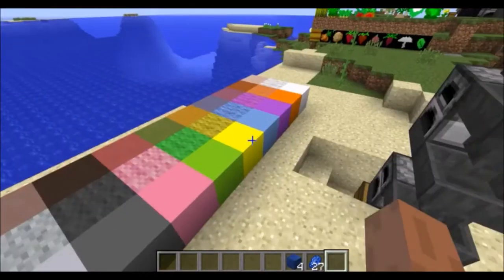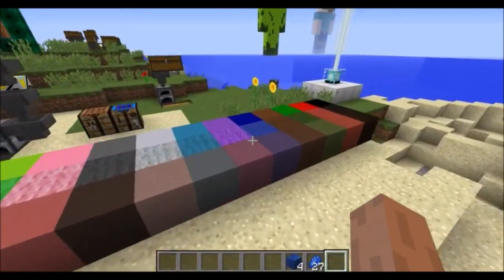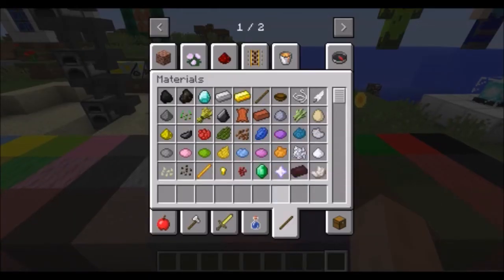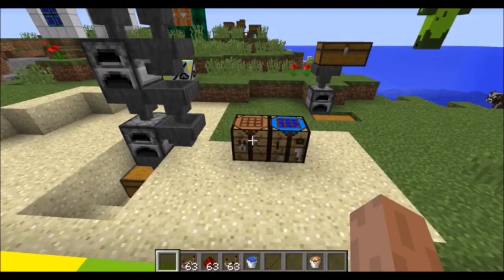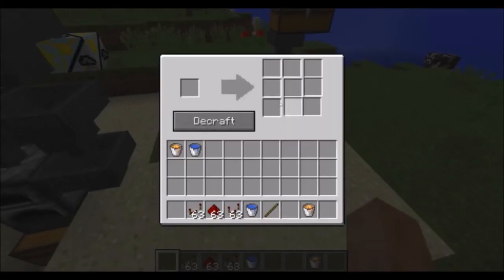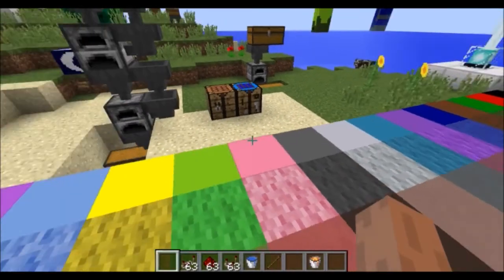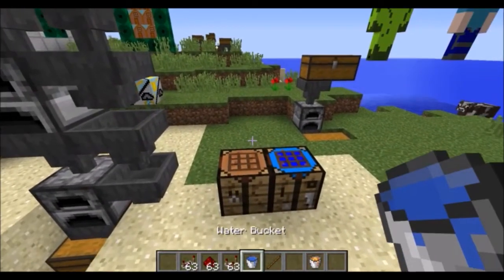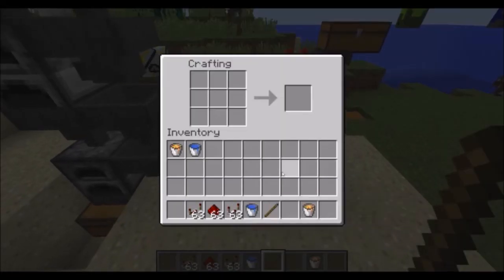So how should the blue blocks be crafted? They can't be crafted with 9 dyes even though all the others are. In this mod there is also a de-crafting table, which currently does not do anything. One of the new weapons added in this mod is crafted using tesla coils, so I will show you what it is once I craft it.